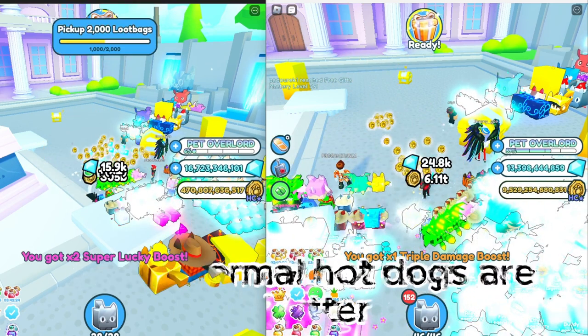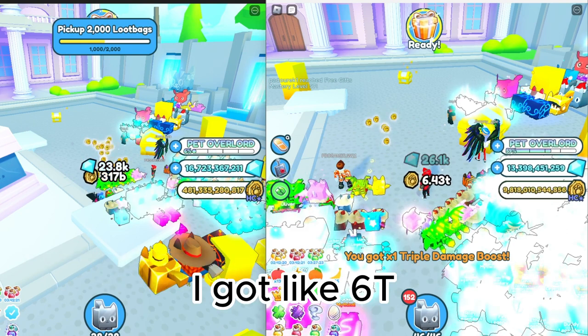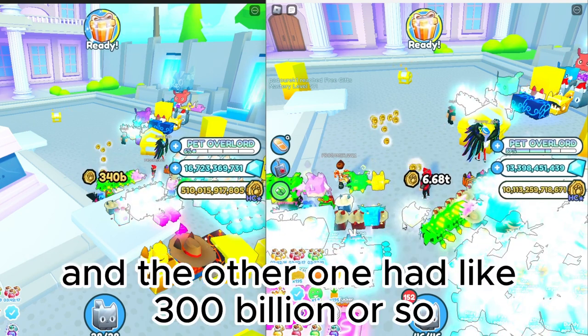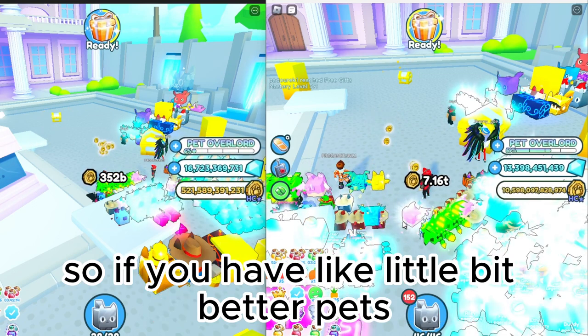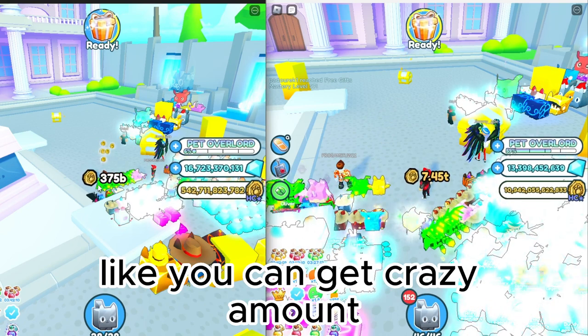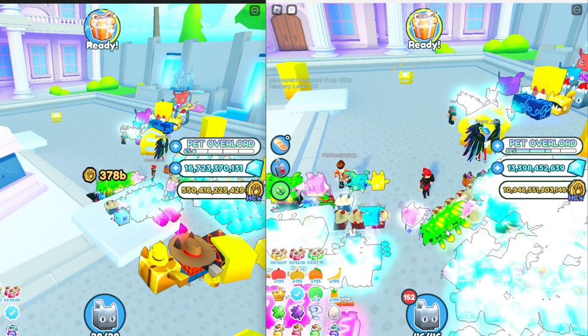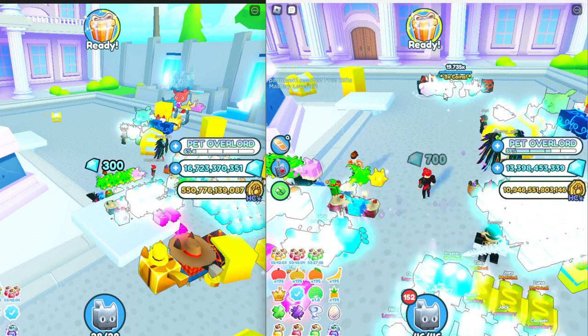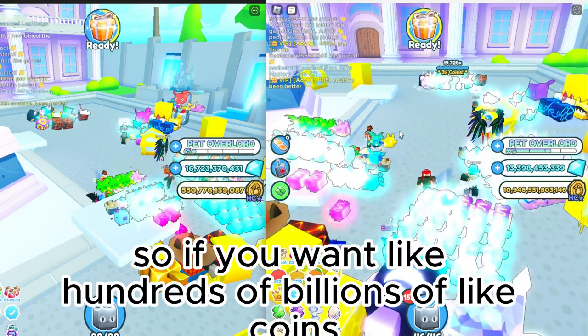Even normal hot dogs are better. On one of my accounts I got like six trillion, and the other one had like 300 billion. So if you have slightly better pets with enchants and all, you can get a crazy amount — like seven trillion.